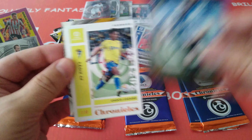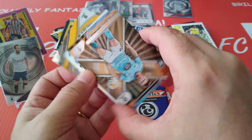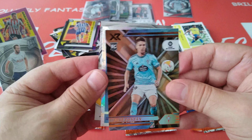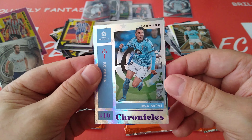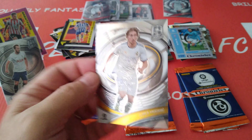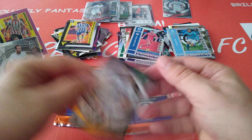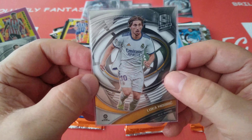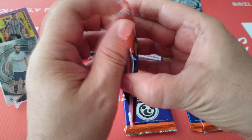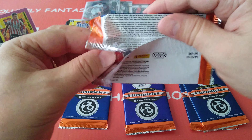Rioja for Alaves, Lozano for Cadez. A shiny XR for Jose Fontan, Celta Vigo. Another Celta Vigo — Chronicles Iago Aspas. And finally, oh look at that — nice Modric for Spectra. Is that a prism or regular? Just a base card, Modric. Fantastic — one of the veterans of football. Real Madrid legend. I think Real Madrid fans will agree with me — he is a legend for them.